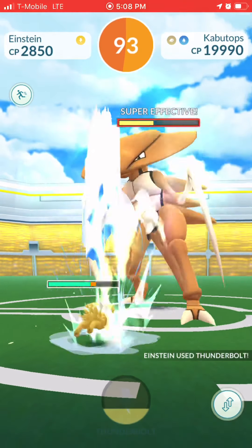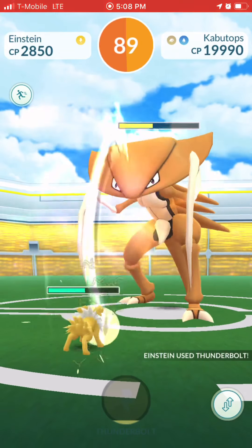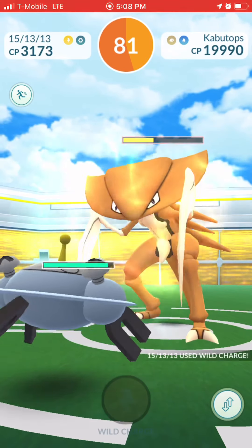Thunderbolt Jolteon, named Einstein after Kaito's cat — for those who follow us on Twitter, you probably know Einstein. Okay, number five: Magnezone.